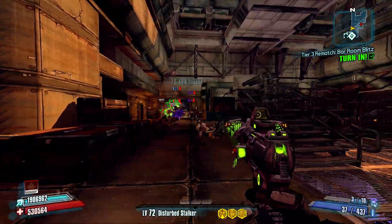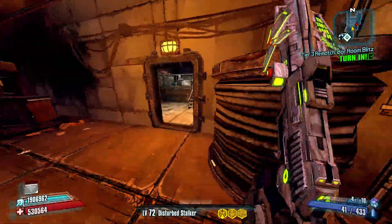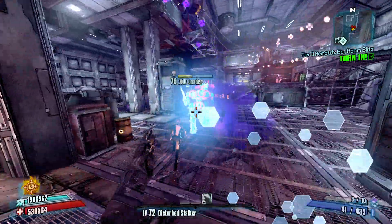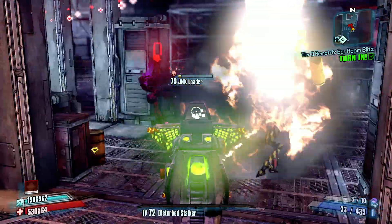As you can see here, we are killing some enemies. I am wearing a corrosive relic to boost my corrosive damage — the Bone of the Ancients in fact. We're also making use of slag and Death Blossom to deal with these enemies, as well as Deception.